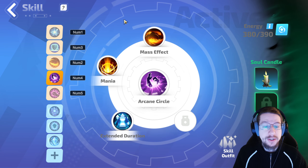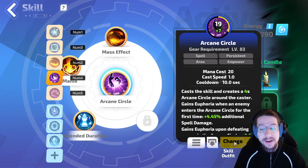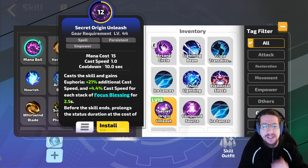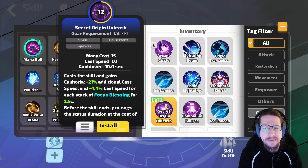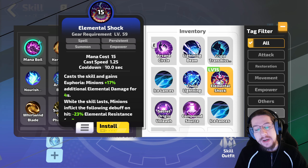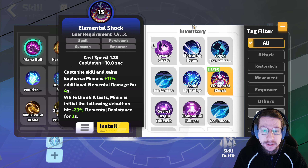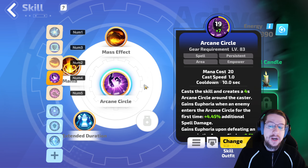For Arcane Circle, I ended up going with Mass Effect, extending duration. You can use Secret Origin Unleash instead — it does give cast speed, however the build has a lot of cast speed elsewhere, and I found that with it eating the Focus Blessings and with a fairly long cooldown, it felt very inconsistent. Alternatively, for more penetration against enemy resistances, you could use Elemental Shock since you have a minion to apply it, but again it felt a lot less consistent than Arcane Circle.